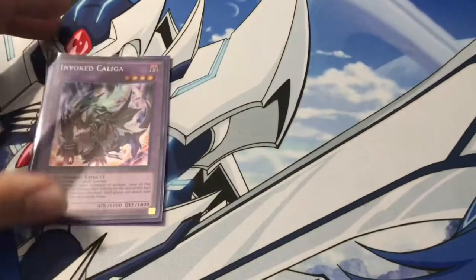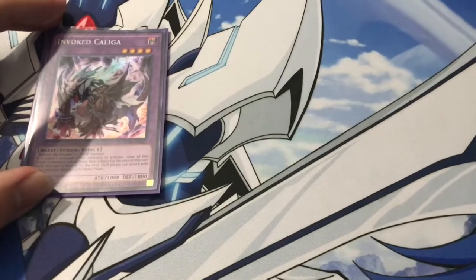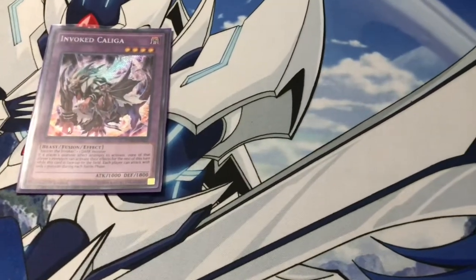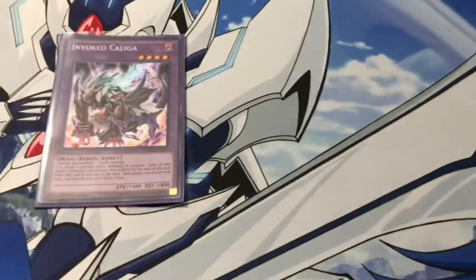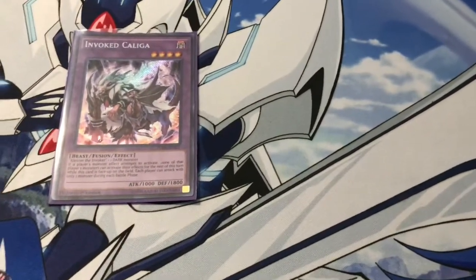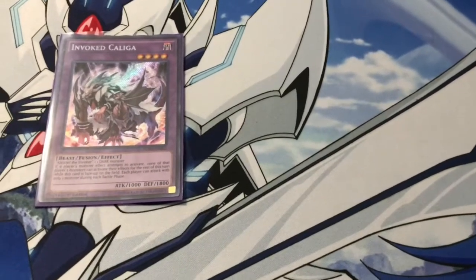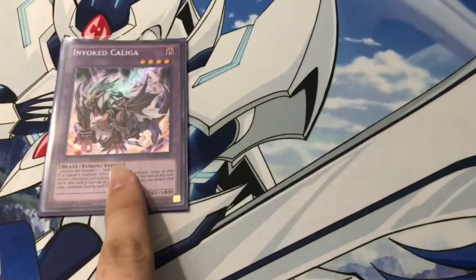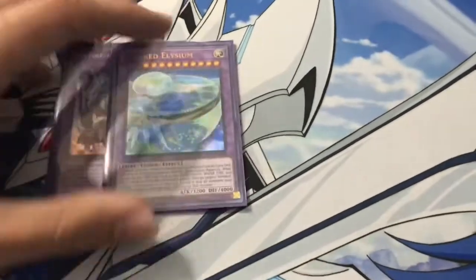We are doing our Invoked Monsters, so we are playing one copy of Invoked Caliga. This is just to slow our opponent down. And if you have this along with Winda, it's going to be a really slow game — because with Caliga, you can only activate one monster effect and you can only attack with one monster.